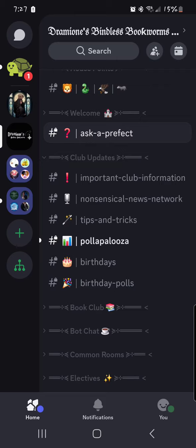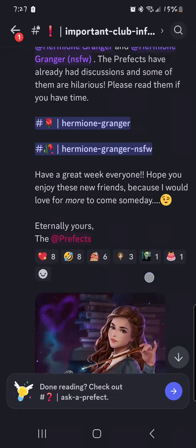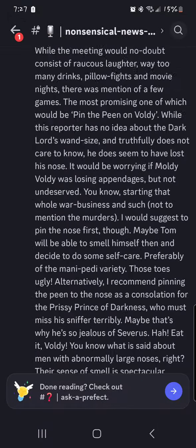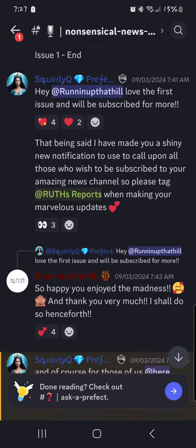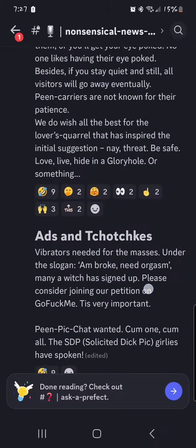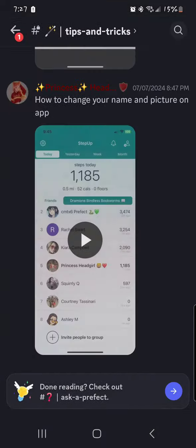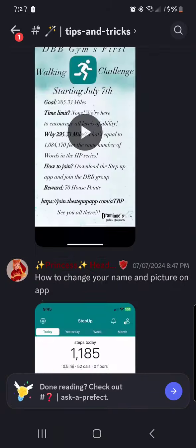From there we've got club updates — they are club updates, so we've got important club information based on what the Prefects are working on at that time. Then we have Nonsensical News, which, as the name implies, is nonsense. Our good friend Ruth has decided to be our server reporter and she has been writing issues of Nonsensical News, which give you server highlights and anything you might have missed from, you know, doing other things such as working. Ruth keeps us updated on all of that — so thank you, Ruth. Tips and Tricks is a channel with all the videos we use to help people out.